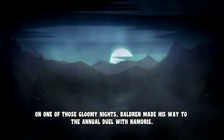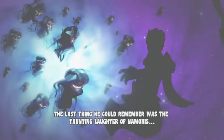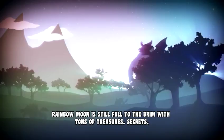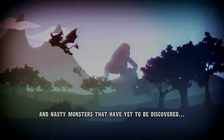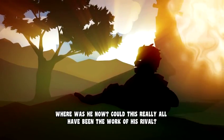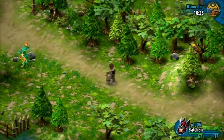A short introduction movie will give you an insight into the story. Cursed by his arch-rival Nemoris, Baldrun finds himself warped to an unknown and strange place called Rainbow Moon. Rainbow Moon has also been swamped by all kinds of evil creatures. Woken up in front of a warp portal on Kassar Island, Baldrun needs to find out what has happened and figure out a way back to return home.